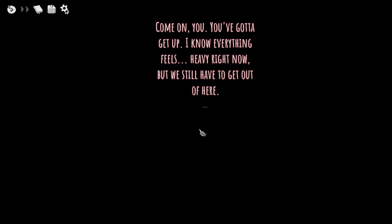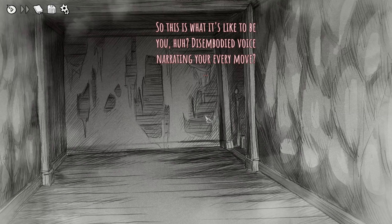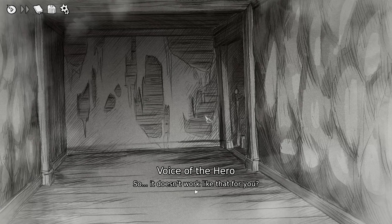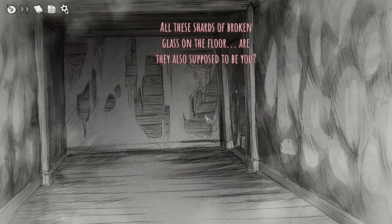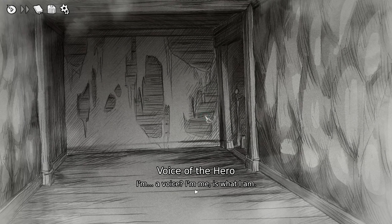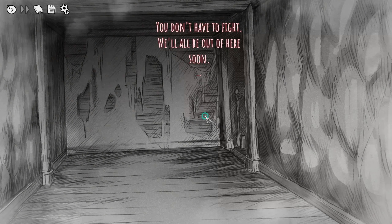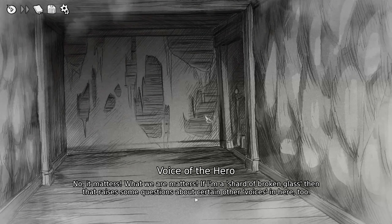The numbness gives way to a stabbing pain, muscles twitching and convulsing violently. You collapse to the floor and everything goes dark. 'Come on — you've got to get up. Everything feels heavy but we still have to get out of here.' Eyes flick open as you get your bearings. 'So this is what it's like to be you — disembodied voice narrating your every move.' 'It doesn't work like that for you clearly.' 'These shards of broken glass on the floor — are they also supposed to be you?' 'I'm not a shard of broken glass — I'm a voice.'